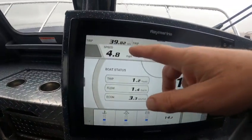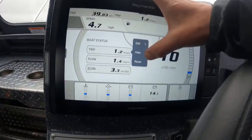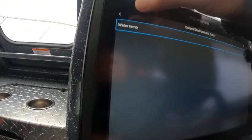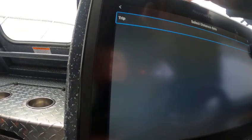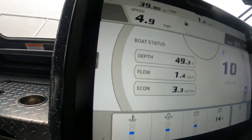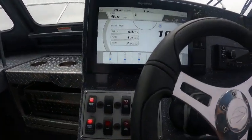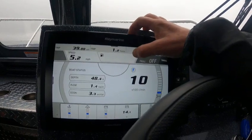Now you've got your speed, you've got your trip, you've got your hours. But you don't really need them doubled out, so you push on here. GPS — no, we don't want that. Environment, water temps — don't need that. Engine trip, engine hours — don't need that. Distance, no. Depth — put that in there. There you go, so now I've got my depth on there. Okay, speed. Now I don't see gallons right here.